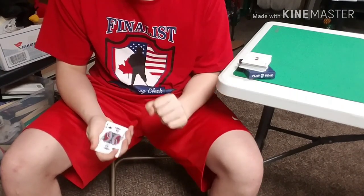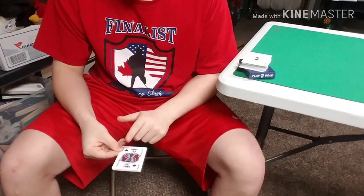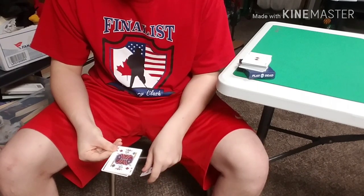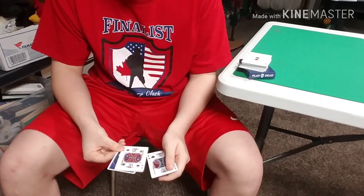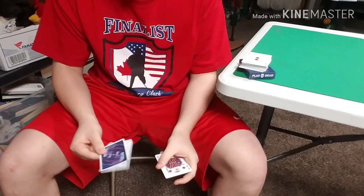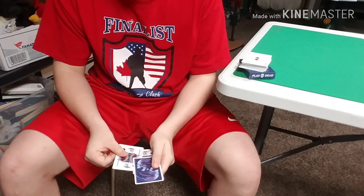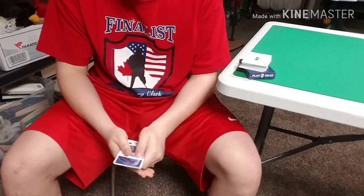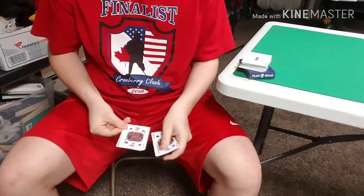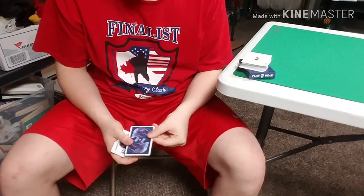I'll go over the Elmsley count briefly — check the link in the description for an in-depth tutorial. Basically, you're holding the cards by your thumb and index and middle fingers by the corner. You're going to peel off the first card, then block-push every single card except for the bottom card, grab that giant block as one card, and return that first card back to the bottom of the packet. Then count off both cards back over here as normal, and out-jog the face-down card to emphasize that one card has turned face down. Overall it should look like: one, two, three, four — and it looks like one of the kings has turned face down.